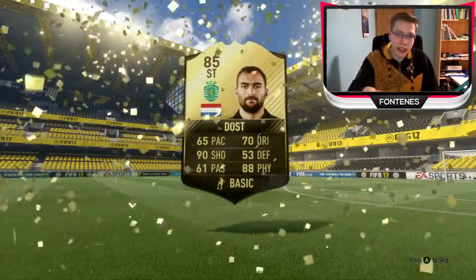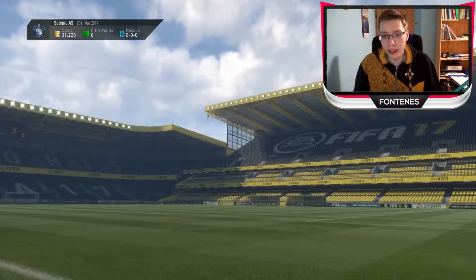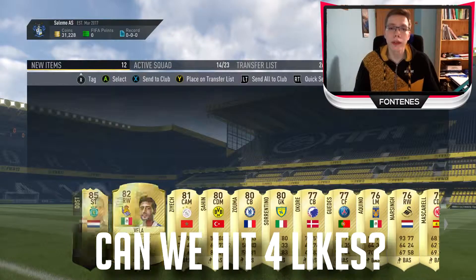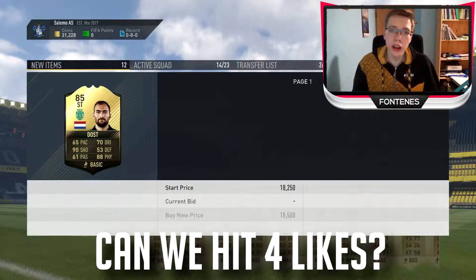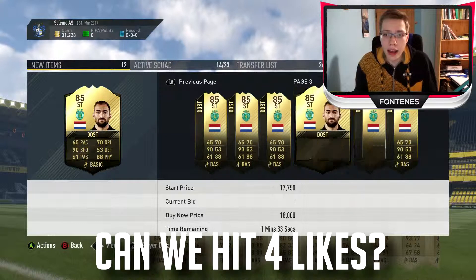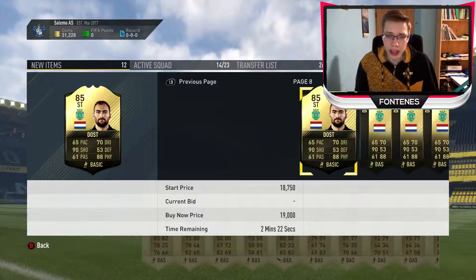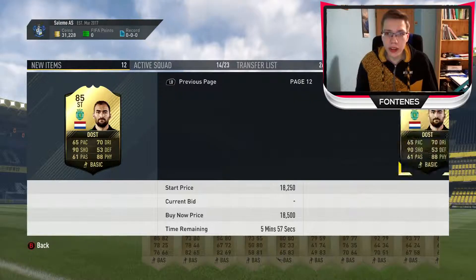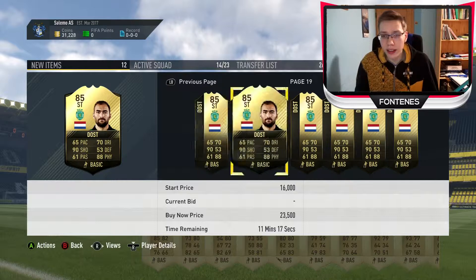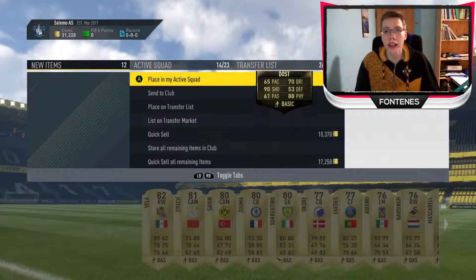Here you can see the best pack so far — I packed Dost here. He is 85 rated in-form and it was a huge pull for this account. He went for around 17k and as I said he was a big pull for us. I was hoping for a better in-form when I saw it, but I'm still excited that I at least packed an in-form in this series — finally guys, finally.